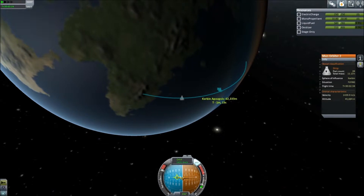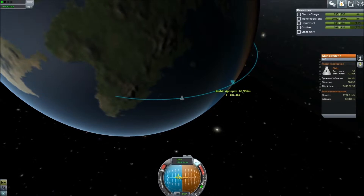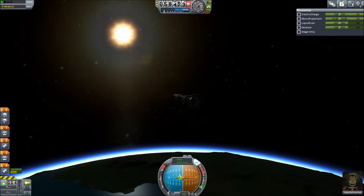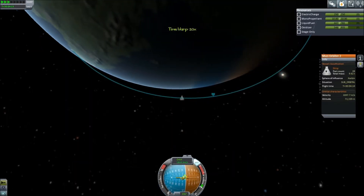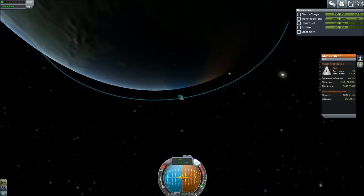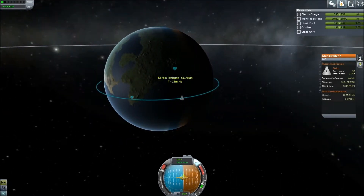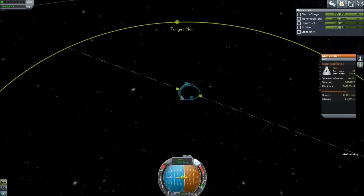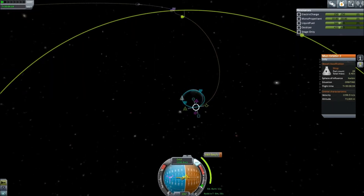We're on our way up into orbit, and we've added another stage. As well as the big main stage that takes us the furthest — we've extended it a bit so the engine has to work a little harder — it's enough to keep us going when we're already fairly high up. I accidentally missed the apoapsis there, but whatever. The stage at the top is just this tiny little thing — the smallest fuel tank with the smallest engine I can currently get — just in case we need to do a little bit of manoeuvring at the end if the main stage runs out.